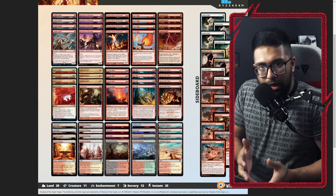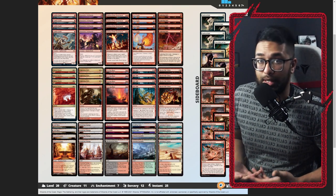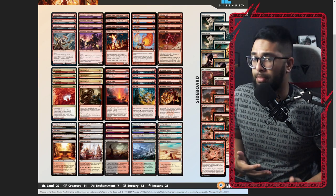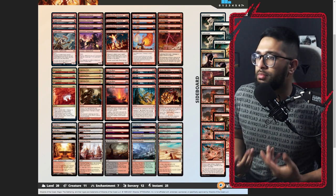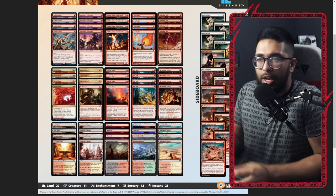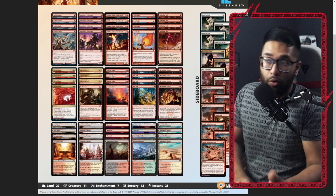Generally, Burn hasn't changed much. The creature and spell suite is relatively the same — it hasn't picked up Ragavan or Dragon's Rage Channeler in large numbers, really just Goblin Guide, Monastery Swiftspear, and Eidolon. We see the regular suite of Boros Charms, Lightning Bolts, and Rift Bolts. The deck list hasn't really changed. The big sideboard card I want to talk about later is Roiling Vortex.